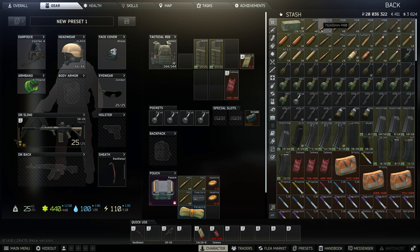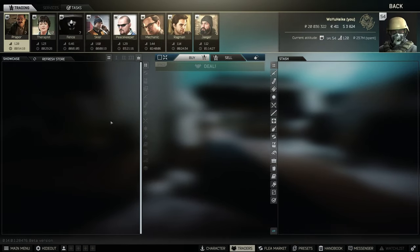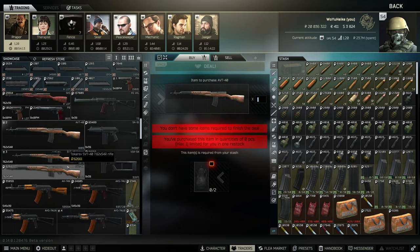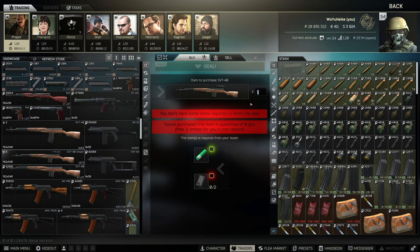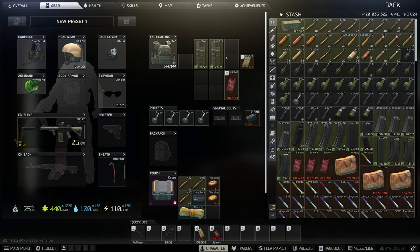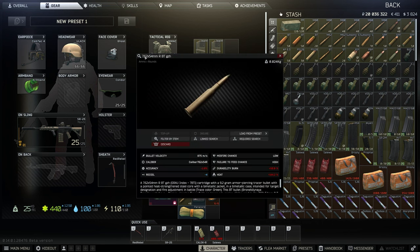It's more important what ammo you're running rather than the gun you're using. The gun is personal preference. I always recommend the SVT and ABT — that goes for all bosses. These two guns work wonders. The ammo using them really doesn't matter unless you're going for a kill. M80, M62, and 7.62x54 — I have BT here because it is one of the best rounds in the game.